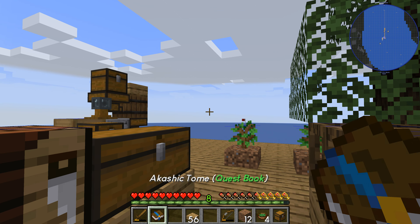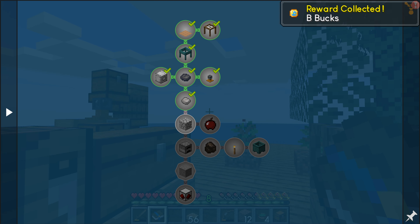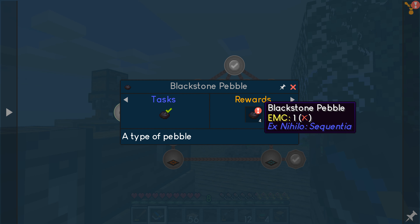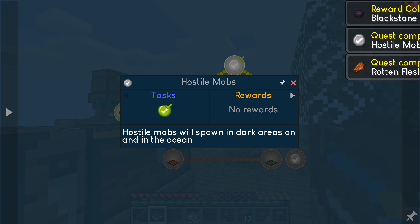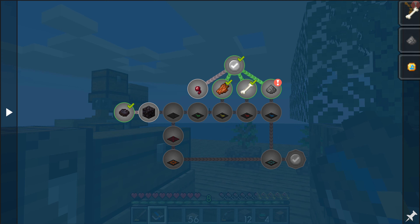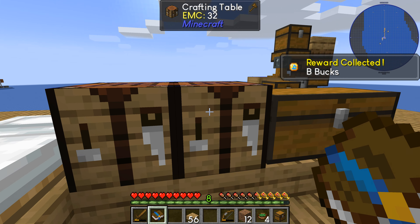Back to the quest log — got that, another coin. Hostile mobs — I got some blackstone pebbles now. I think you could make blackstone. I've been in dark areas, so now I got rotten flesh, some bones, and gunpowder. I just haven't had any spider eye drops — that'll be okay.